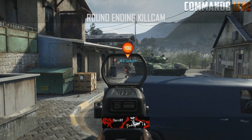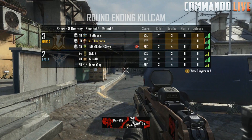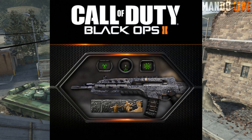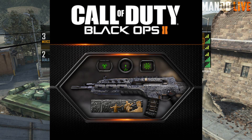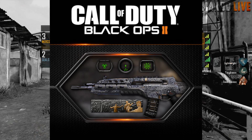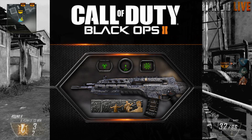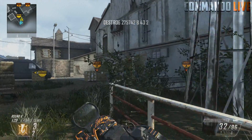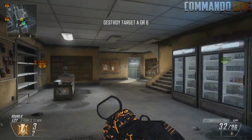The next one — everyone wanted this — is called Pack-A-Punch, and it's the exact same camo from Zombies, the Pack-A-Punched guns. To me it looks amazing. I'm probably going to end up buying this one and maybe one more. I think they're a dollar a piece, and I don't feel like buying all of them because I'm only going to use maybe one or two.